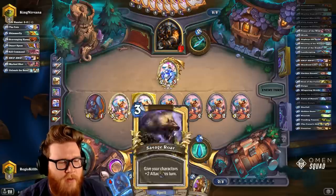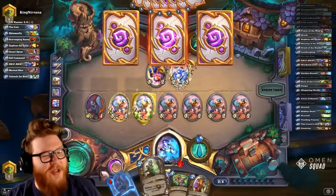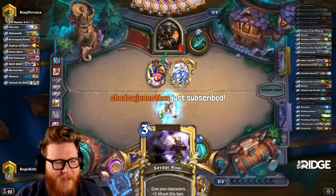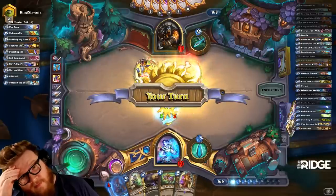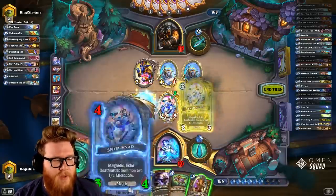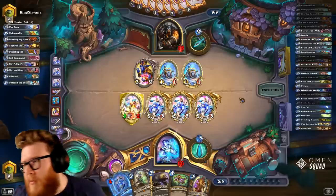This is a lot of damage next turn — both of these together. Unleash the Hounds doesn't even do enough, right? Blizzard does though — blizzard sure does. That's a Blizzard, 100% okay. This might be an Elise turn — Elise and Gonks again. Yikes, that hurt. Maybe we just go three wide with Snip Snaps, setting up for the Savage Roar — that's pretty sweet. We can even Snip Snap again twice for the Savage Roar to add four additional damage to the board. This might work.